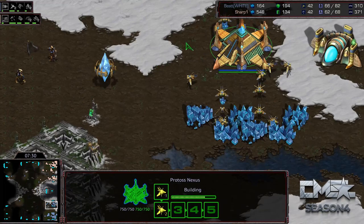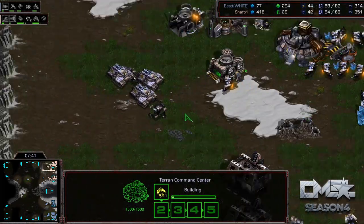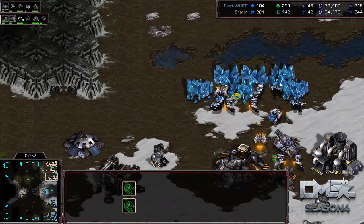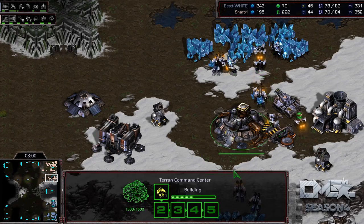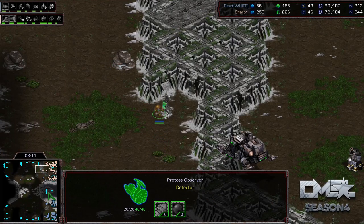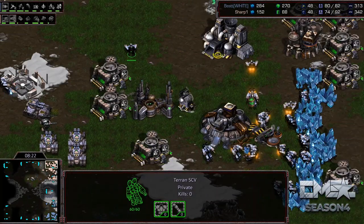Taking a look at what Best is doing — he's actually not going for the two-base Arbiter. Instead he's gone into Robotic Support Bay and Shuttle Speed. This is the new style of Protoss versus Terran that's starting to really take over from Arbiter plays. You get lots of speed shuttles and consistently do drops, oftentimes suiciding shuttles in and trying to get Storm drops off on mineral lines, whittling down the Terran army with Psi Storms and slowing the economy. Best is definitely one of the fathers of this style — most consider him the best player at it overall.